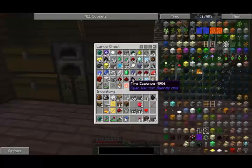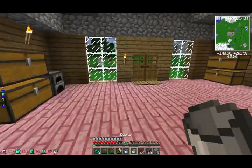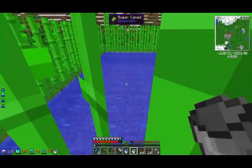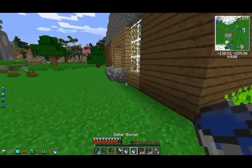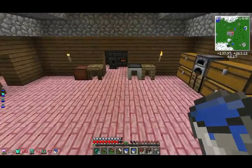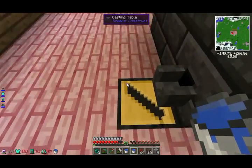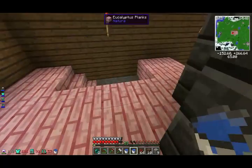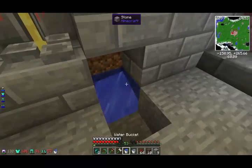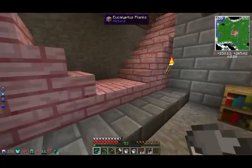We're going to need some buckets of water — nope, that's lava. Let's get another bucket of water so we can make an infinite water source, and we should be good to go. We got that. Run back inside my house with, like, pink flooring, I guess. Let's take that and let's take the casting iron. Then let's create an infinite pool of water.